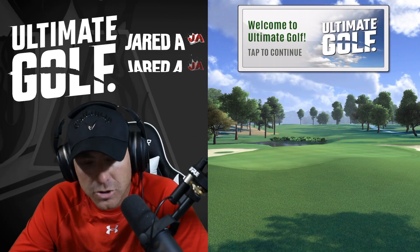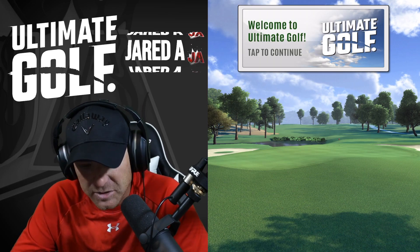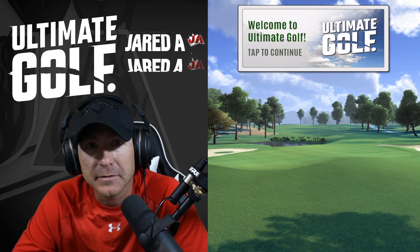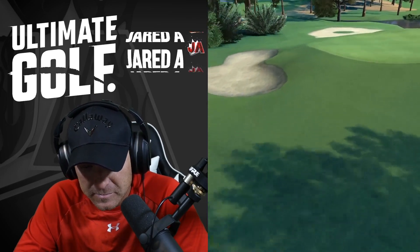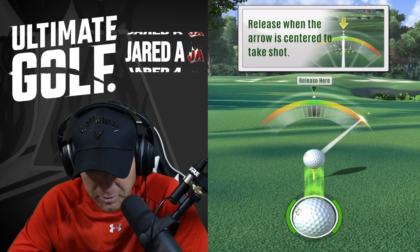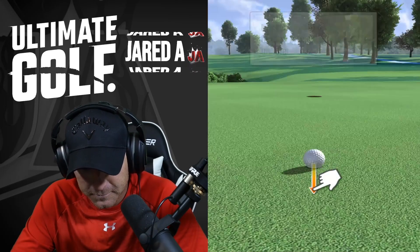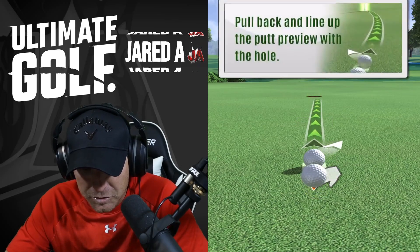Alright, so here we are on the home screen for Ultimate Golf. One thing I do like about the way this game looks is it's very realistic looking — it has real courses. Everything seems to look a lot more realistic. So we're going to go ahead and play the tutorial here. See if we can get the Ultimate Shot — instead of the perfect shot, it's called the Ultimate Shot. On the green there, you've got to learn how to putt.